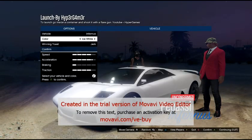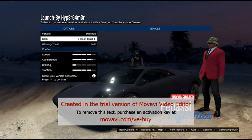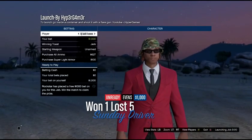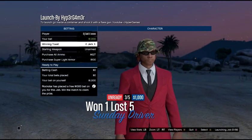Alright, so this is a video of how to do a launch glitch. What you want to do is start up the same exact race, make sure it's on GTA, make sure you have a flare.